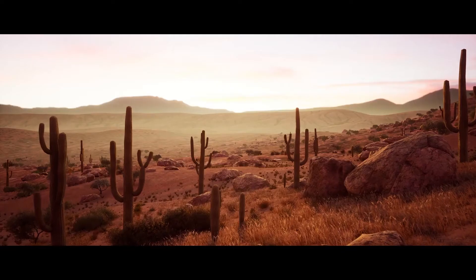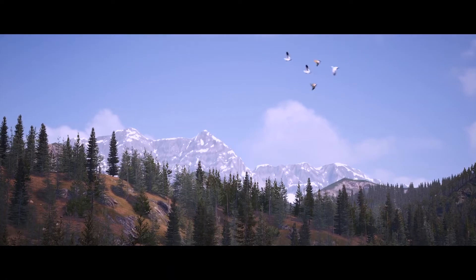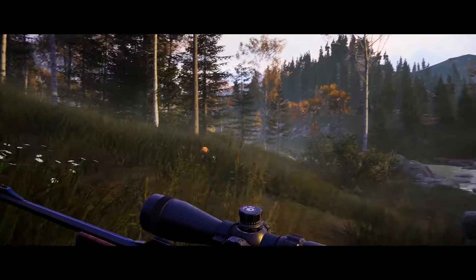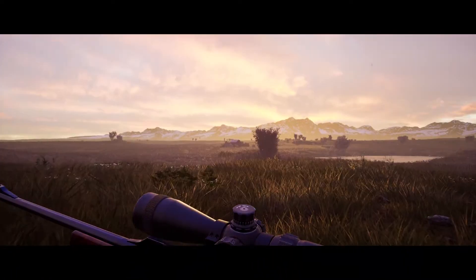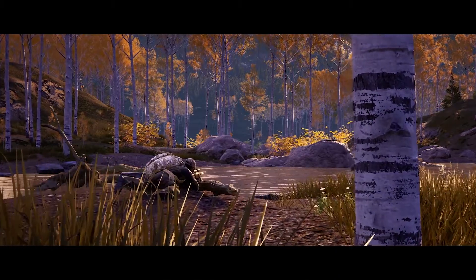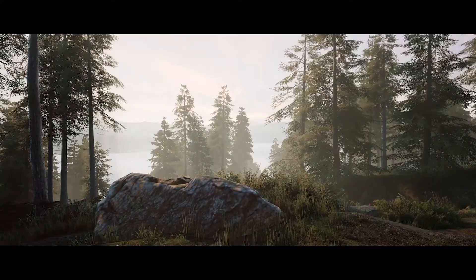There are three different environments to explore in the game, each with two hunting reserves. The first ones you encounter are in Colorado — roam the trails of Roosevelt National Forest or the plains of Pawnee National Grassland. But Colorado is not the only hunting terrain available; you'll also be able to wander parts of Texas and certain areas of Europe.